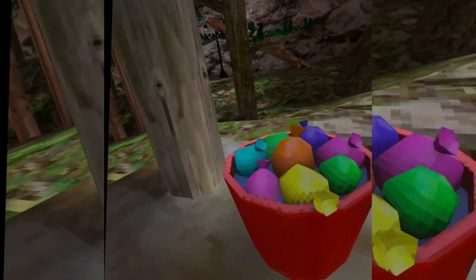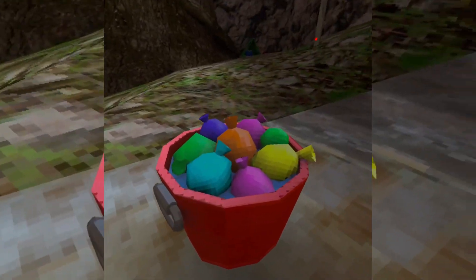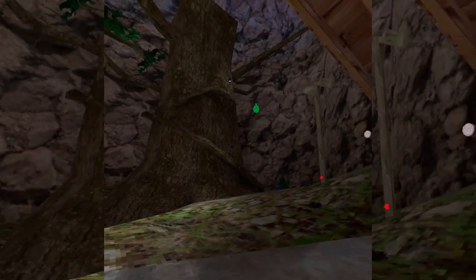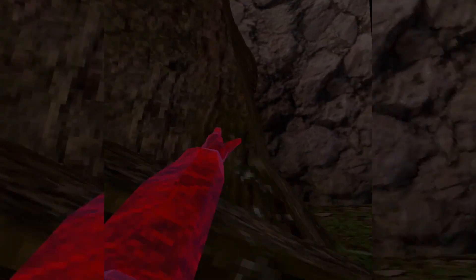First they added water balloons. You can also do the snowball glitch with these — if you swing your hand and pick one up, you can do that. And then we'll go to beach.